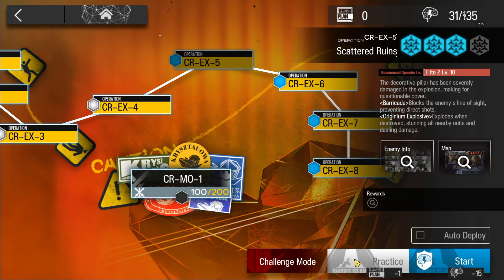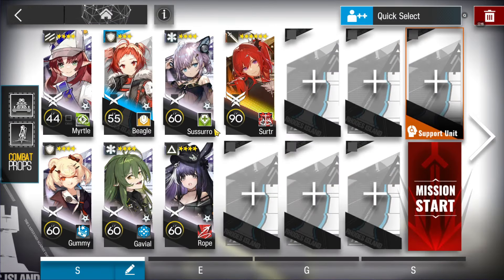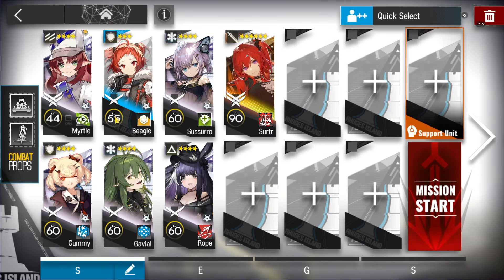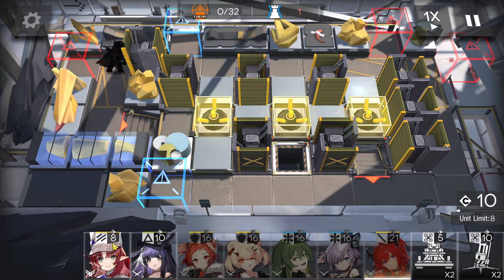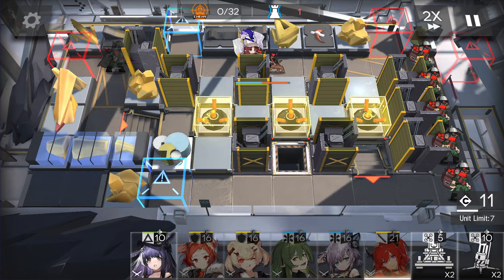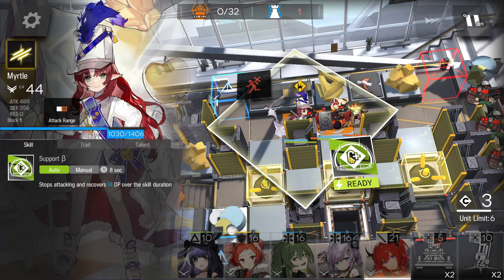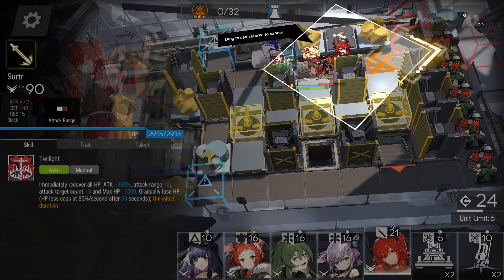Next stage, CR-EX-5 challenge mode. This time we're going to use co-operator Soldier from the support unit on third skill. For devices, bring the temporary cover and the mine deployer. Then Flag Vanguard, medic, two defenders, two medics, and a puller — that's all we need. Super easy stage. First of all, Flag Vanguard here to gain DP. Just wait — don't activate the skill yet. Deploy medic and defender to block this enemy.